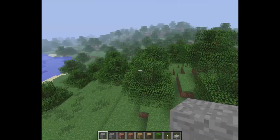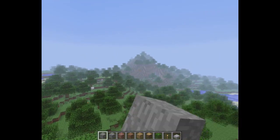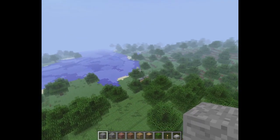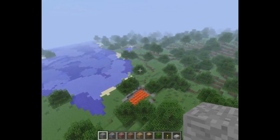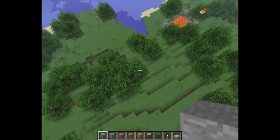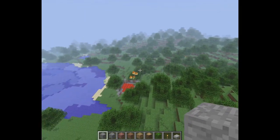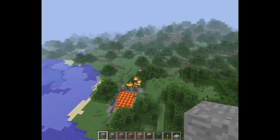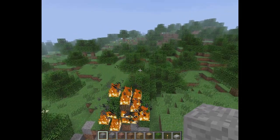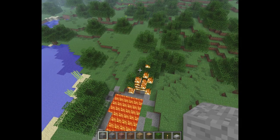We are now in Minecraft release 1.2, and it is once again a very different world. There is a mountain over there, no taiga or swamp anywhere, and there is a pool of lava here. Also, this world just started burning itself down — if I wait long enough, this entire forest will probably be gone.